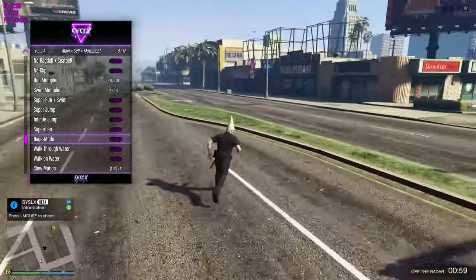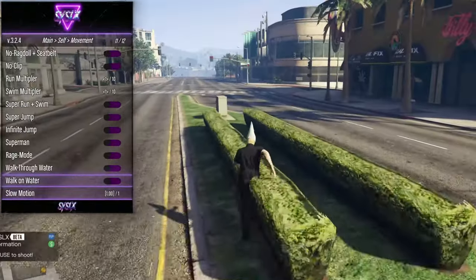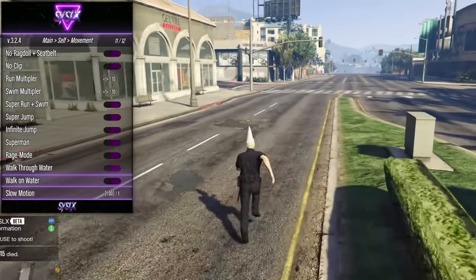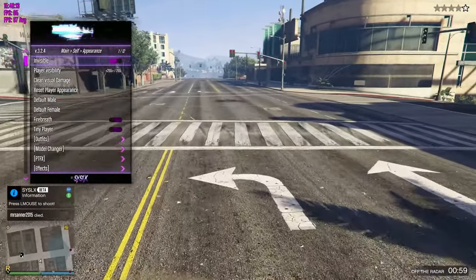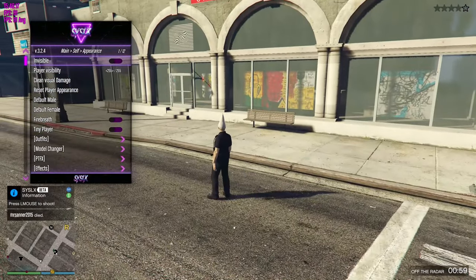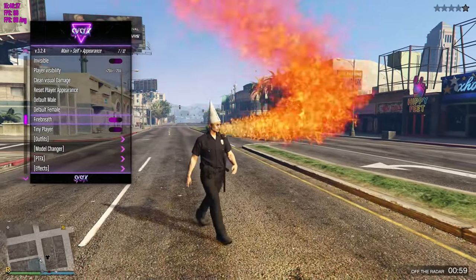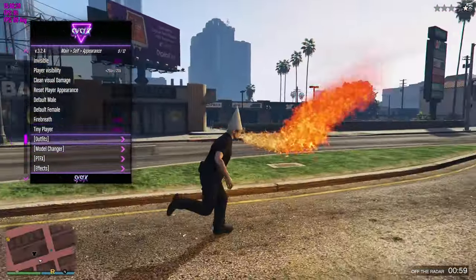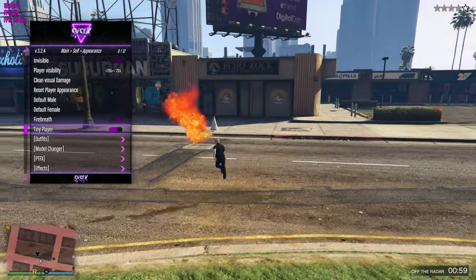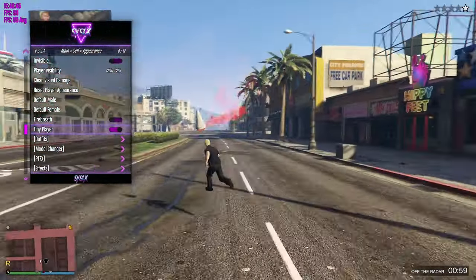So you want to do some roleplay or something. Walk on Water — you know, I guess you want to be Jesus. Then you've got your appearance. You can be invisible, go off the radar, mess with some people, go invisible. Then you can breathe fire — be Ghost Rider or something. You've got Tiny Player. Look at the hat, bro. This looks so strange.